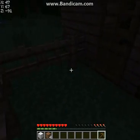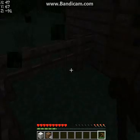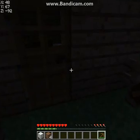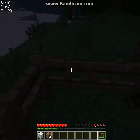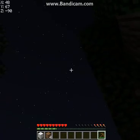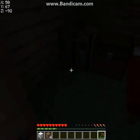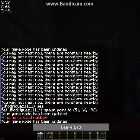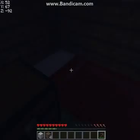Hey guys, welcome back to another episode of Minecraft Let's Play. Since we last left off, I was in a puddle — or a water pool, whatever you want to call it — somewhere over there, hoping there would be a cave down there. Sadly, there was nothing, and I came back here because it was getting dark and I don't want to stay outside too long. So we're gonna go to bed and look for some more caves, if we find any.